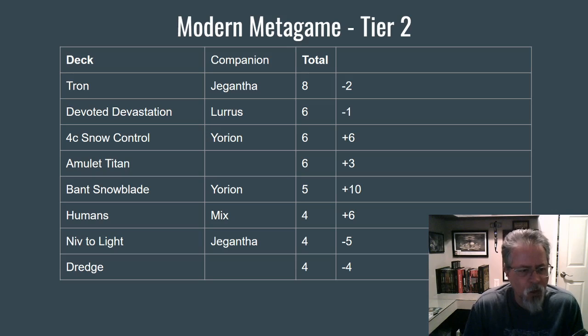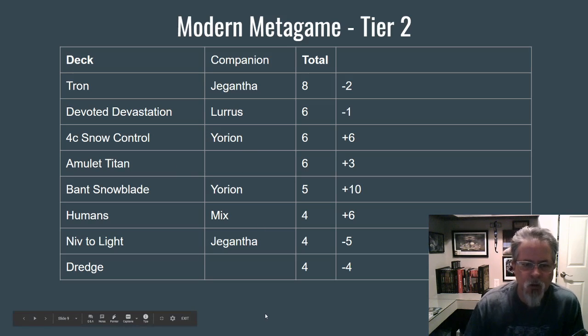Humans was interesting — I think Humans had four different builds. There was a Yorion build, a Jegantha build, and a companion-less build, maybe two companion-less builds. It was interesting to see the spread in approaches. Niv to Light right behind, and Dredge and Bant Snowblade — this is in fact Snowblade using Stoneforge Mystic, not Snow Control. The Snow Control players have gone Four Color, and the Four Color ones were split among red-less or black-less. So it's pick your flavor — do you want to run Black cards or Red cards? I think it's play-style dependent.